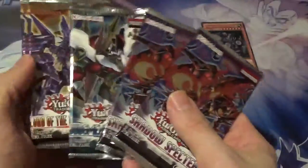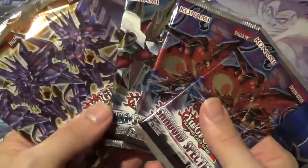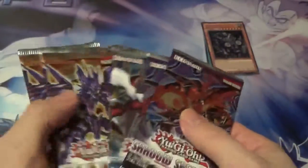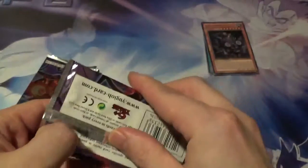And then we have our five packs here — no idea what's in them. I believe Lord of Tachyon had some pretty good stuff, if I recall. Let's do the two Shadow Specters first, then one of each. We'll start with Shadow Specters.